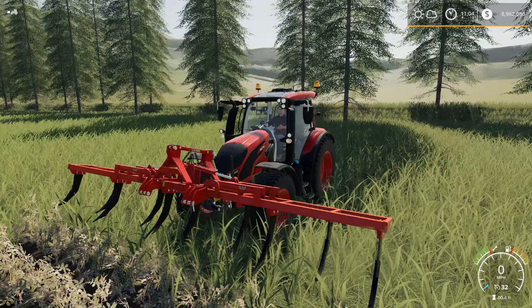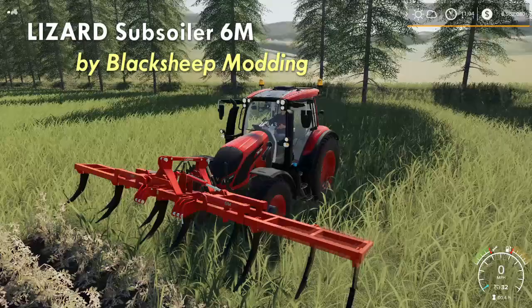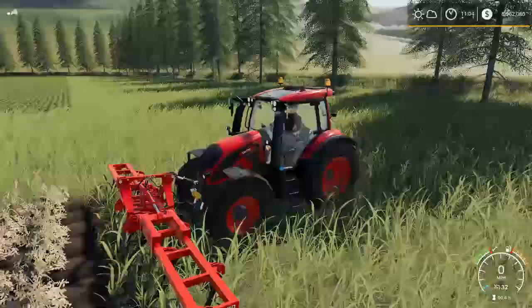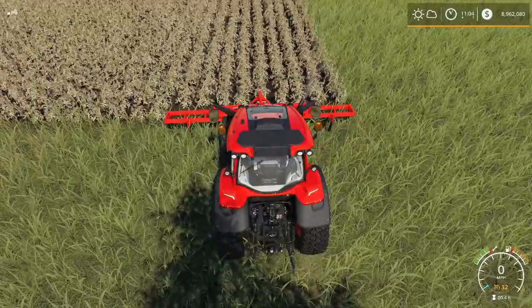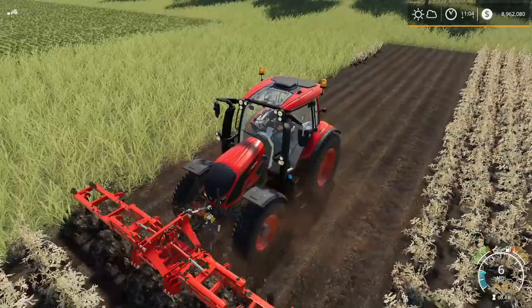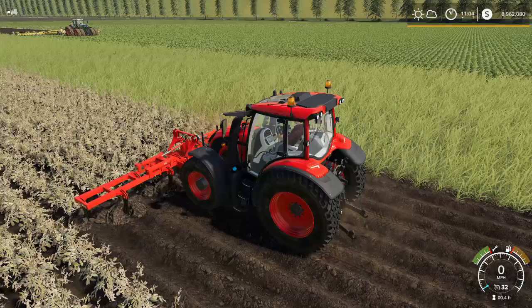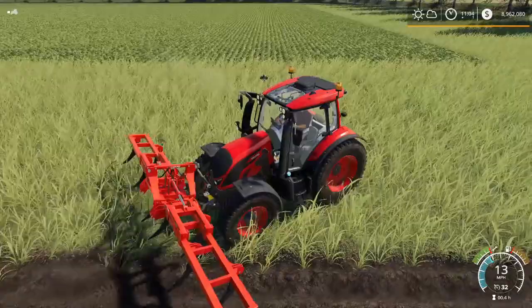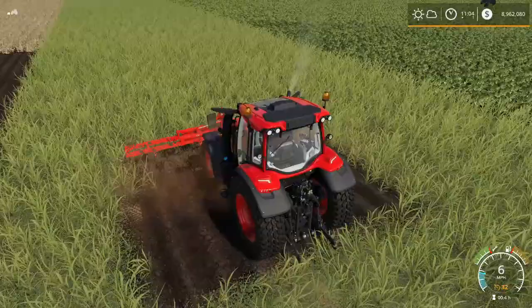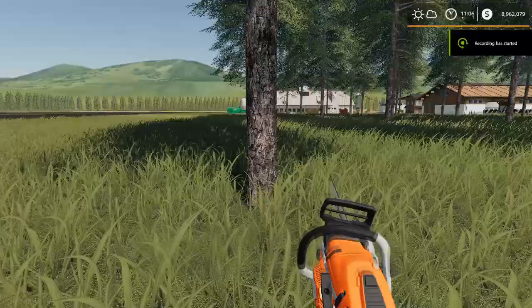Black Sheep Modding brings us the Lizard Subsoiler 6M, the next mod on my list. This thing is fantastic — it's small, easy to use, and you don't need a lot of power. I can use it on the front or the rear of my tractor, drop it down, and it will subsoil my field. Now technically it's listed as a plow in the shop, so look under plows not subsoilers even though it's called a subsoiler. One of the great features is it also allows you to create fields — nice, square, even, straight. If I turn on create fields and drop it down, you can see it's going to create a brand new field right through this grass. The Lizard Subsoiler 6M by Black Sheep Modding — one I install every single time.